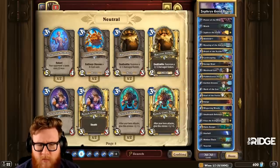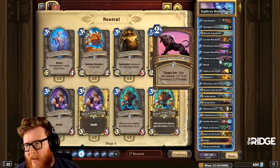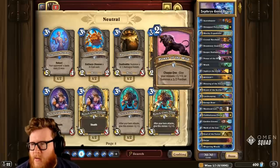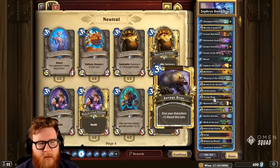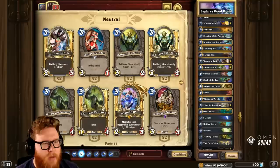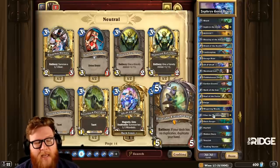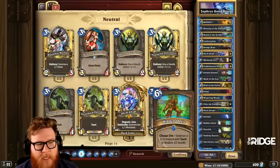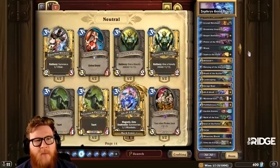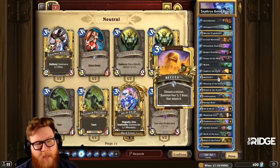Two Whispering Woods — you're saying add two Whispering Woods? I don't know about that, I think that's a little risky. We've got to have a Snip Snap. Zilliax might be worth it still but I don't know what I'd cut. Elise is something we can consider — I do like the idea of Elise giving us extra value since this deck is going to run out of stuff eventually. I don't love Dreamway Guardians right now, and I think we could get by without Bees too to be honest.